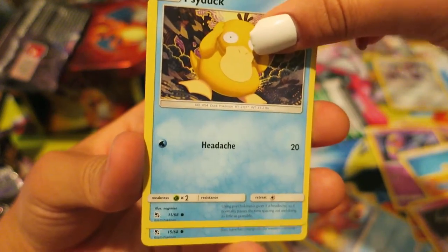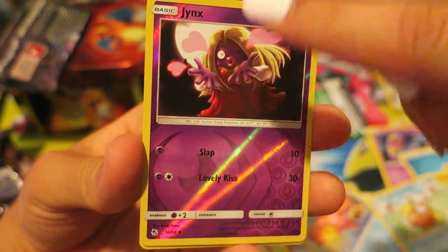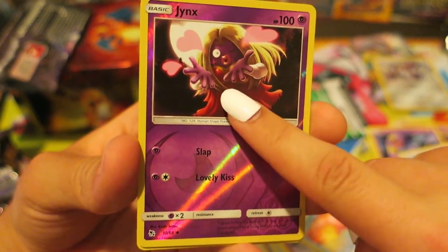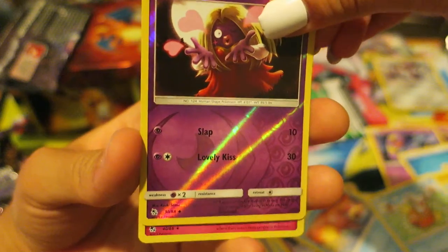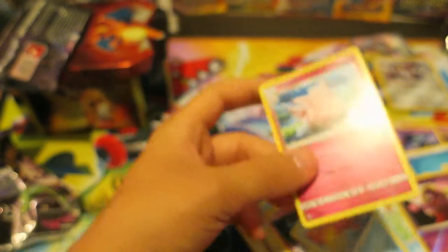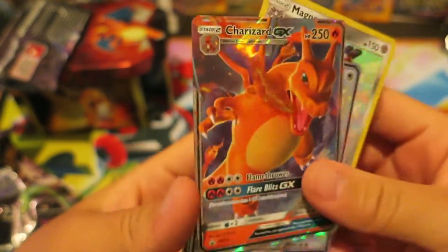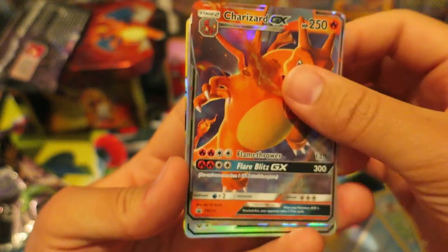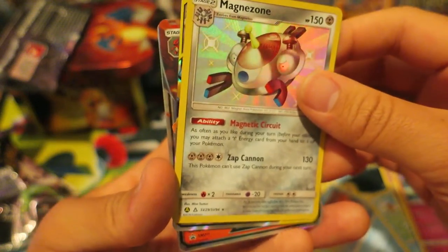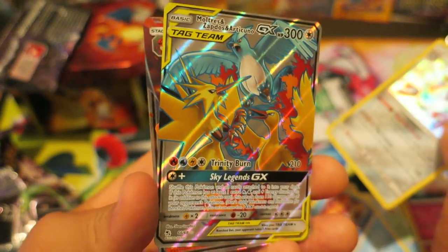We have a Clefairy, a Psyduck, a Magikarp — one of my fan favorites as well. We have a reverse holo Jynx. There's actually a lot of controversy with Jynx — I won't talk about that in the video. And we have a rare Clefable. So from these Pokemon booster packs, the cool things we got: the Charizard GX that came with the tin, a Drampa GX, a Shiny Magnezone, and the coolest pull — the Moltres, Zapdos, and Articuno Tag Team GX.